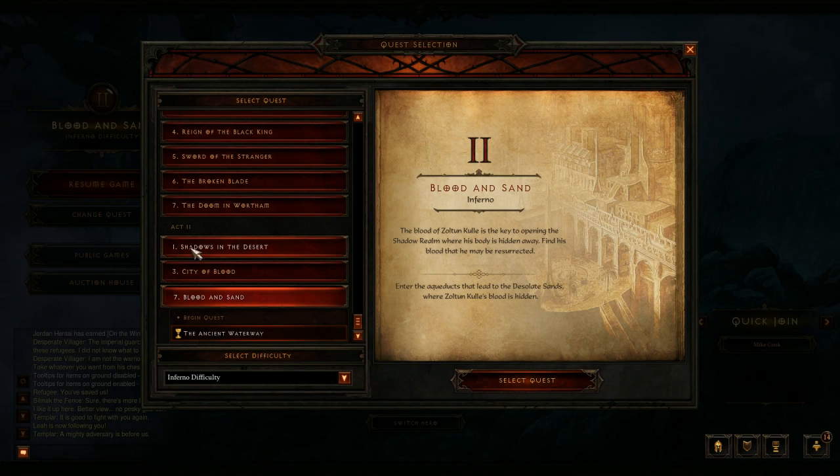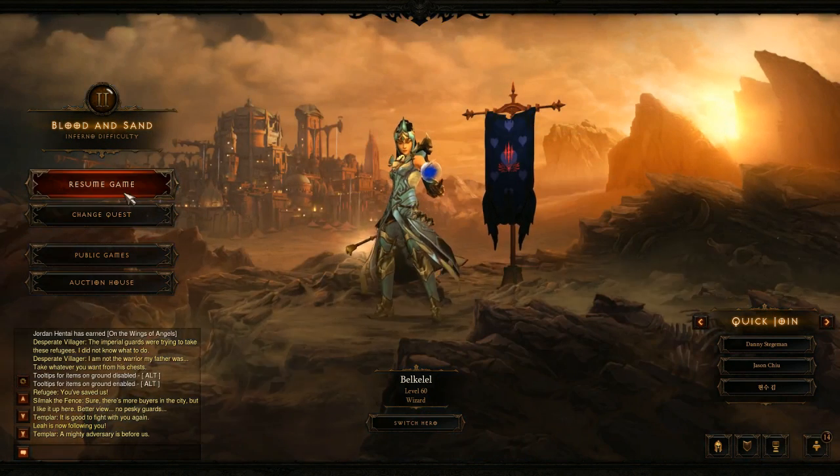The first thing you need to have is at least progressed in Act 2 beyond Part 7, the Ancient Waterway quest. If you have, then just go ahead and make a new game.